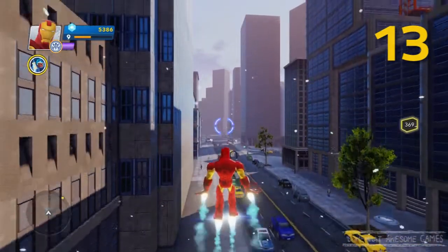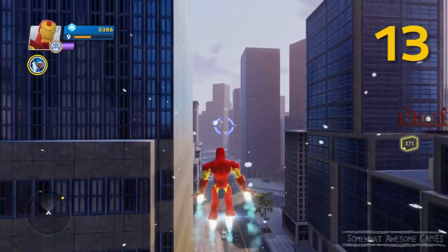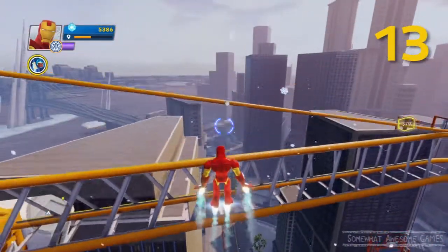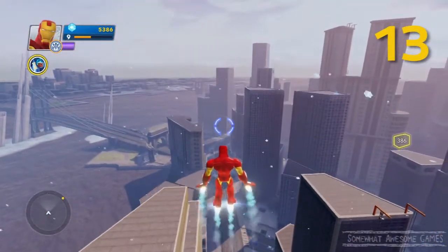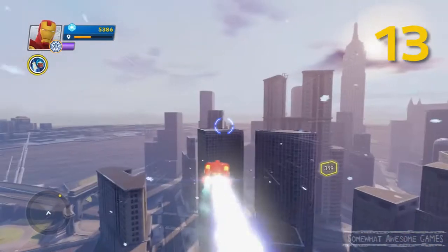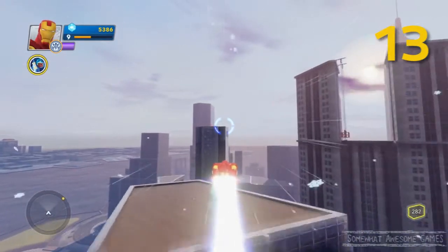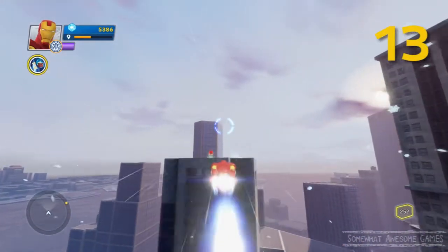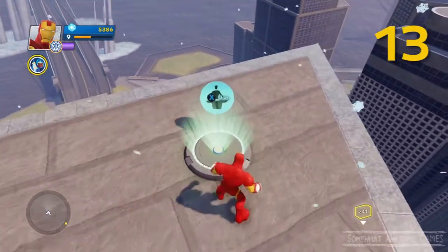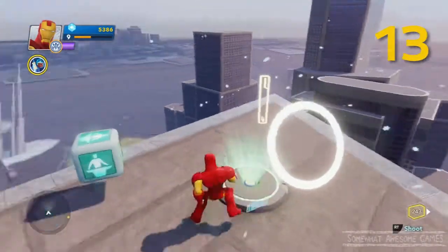Now let's go for a little flight upwards and get another one. I think this one's another one in the ground. We're gonna fly from here and go towards the bridge — there's a couple around here. There should be one just up here. There it is, see it? The red dot. So if you didn't know that these could be used to get the boxes, now you do.